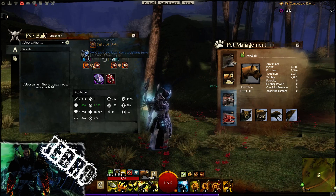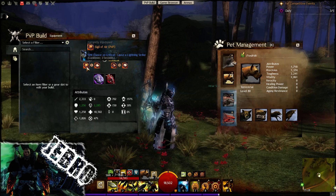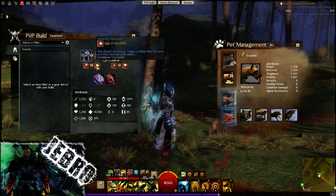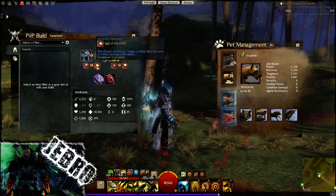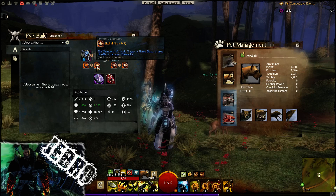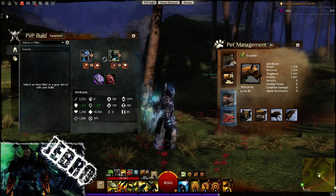We have the Sigil of Air and the Sigil of Fire on the Longbow, creating some extra AoE damage and also some nice lightning strike as well — low cooldown of three seconds. And then another five seconds for the 50% chance on critical to trigger a flame blast in the area of effect, so that will be 240 radius, which is very helpful and useful.